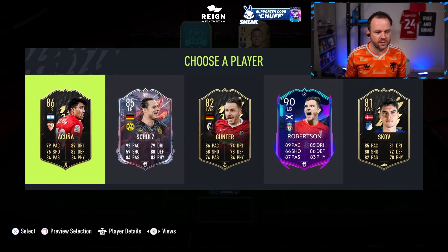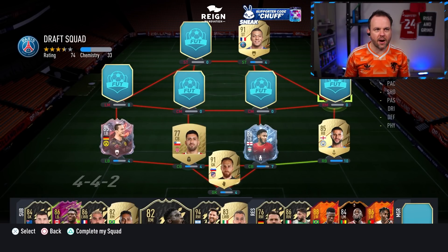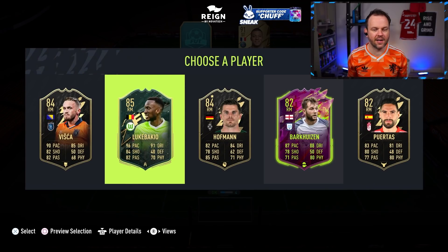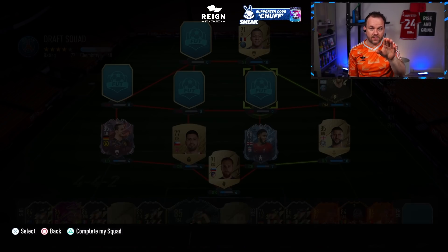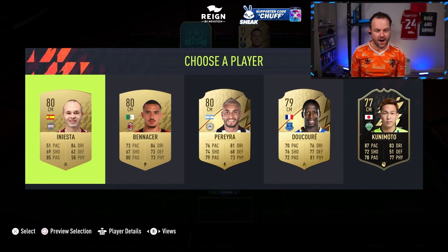The highest stat is going to be Schulzer's 92 - I can't see anything higher than 92, yeah Schulzer it is. Wingers - we don't need, we don't care, we've got loads. It'll be a good card - it's Lukebakio at 96 pace, I can't see anything higher. That's fine, we're going to put Messi in that place anyway. These central midfielders are so important - this is a non-rare gold, we're in so much trouble. Please don't be Kunimoto with 87 pace - you can literally write off.